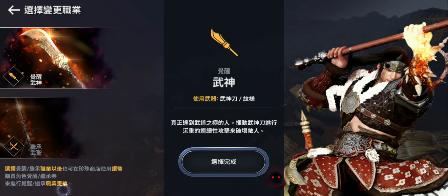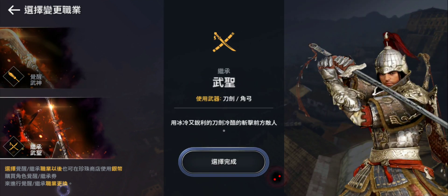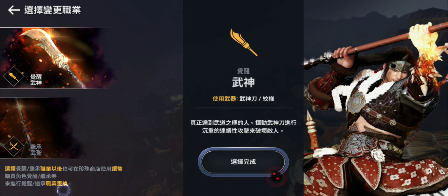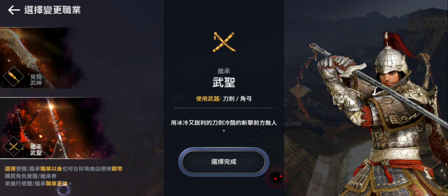Hello guys, welcome back to a new Black Desert Mobile video. In this video we're going to test Musa, the new class — the second new class coming next update — and test all the skills both in the awakened form and the ascended form, and also test the farming speed, same like we did with Mewa. Hopefully you watched that video; if not, you can go watch it.